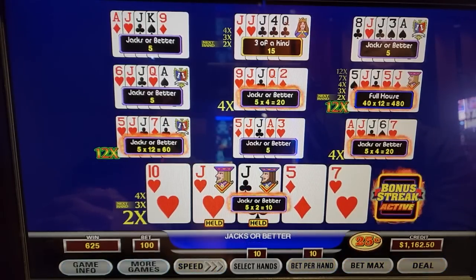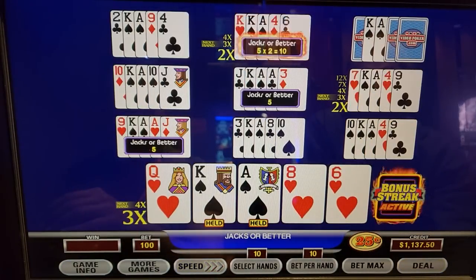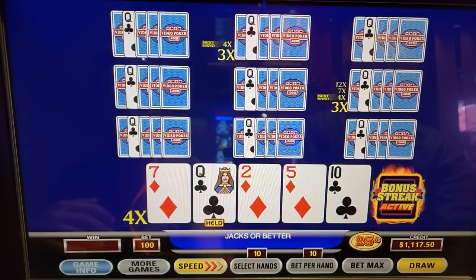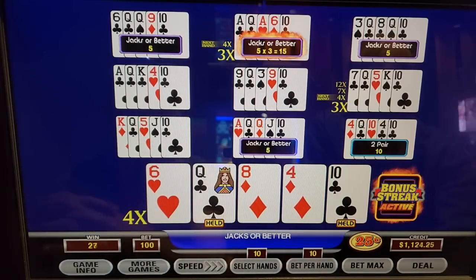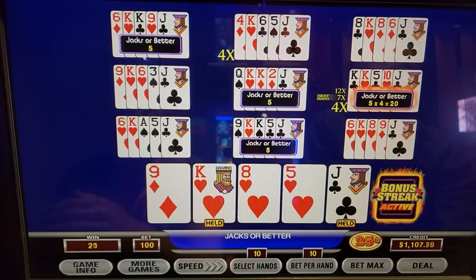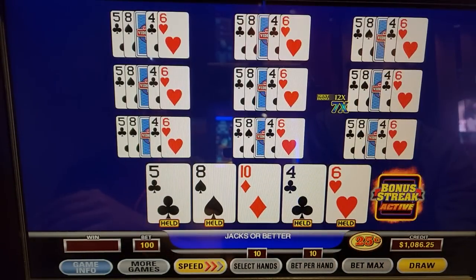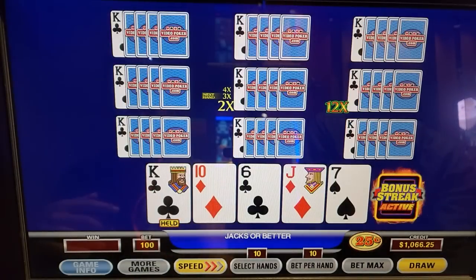Now we need a three of a kind there to make all of them 12s. I would have taken a royal flush there too to make them all 12s. Waste the small multipliers and get big hands on the big multipliers — I'm fine with that. Inside straight. You wouldn't go for that in normal jacks or better, but in this you do because you want to get the multipliers. Do you go for ten-jack or king-jack in this one?